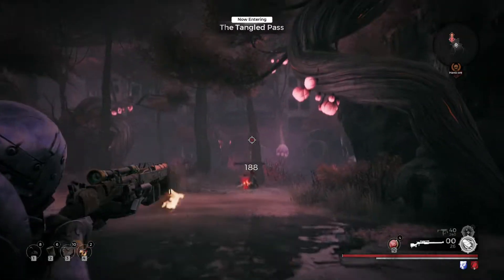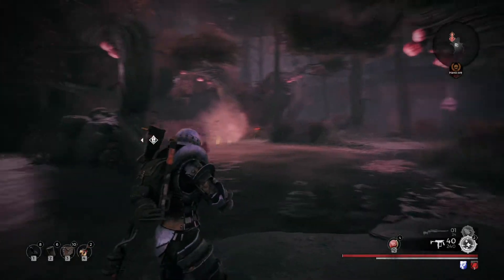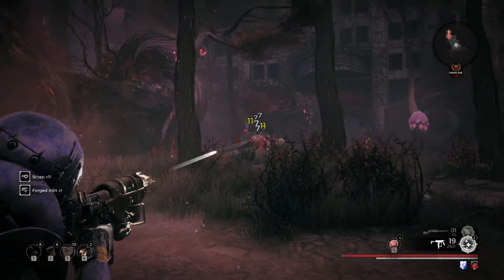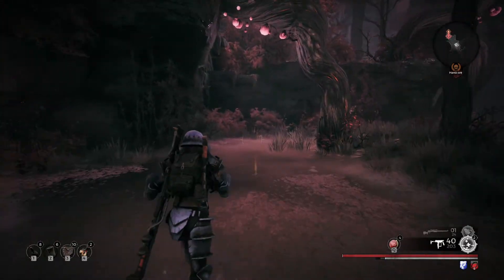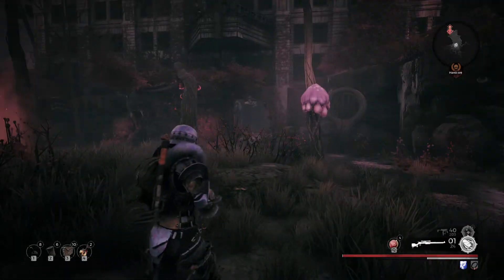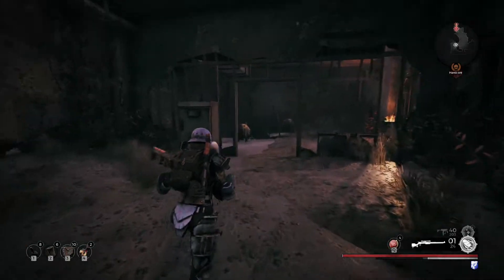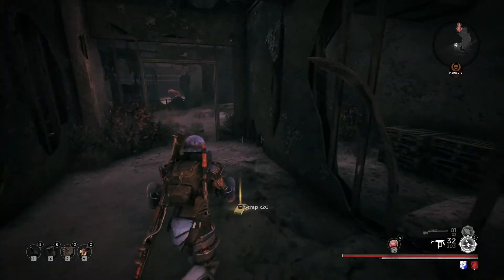Okay, this is the Tangled Pass. I want to say it's either Tale of Two Lizards or the Mangler. Neither of which we really care about, but I guess I'll just go through and we can at least check for the trade book and a possible purple item.